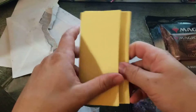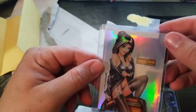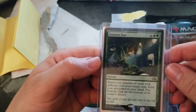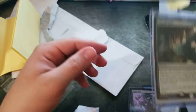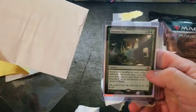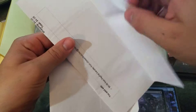Next package! We got Seasons Past: return any number of cards with different converted mana costs from your graveyard to your hand, then put Seasons Past on the bottom of its owner's library. Great for recursion. That was a couple-dollar card — I believe it's from Shadows Over Innistrad. I think it's starting to get a little more attention, so we'll probably see a price increase.